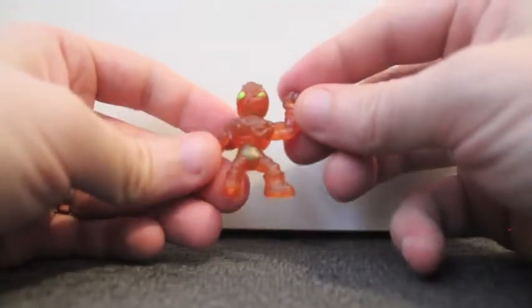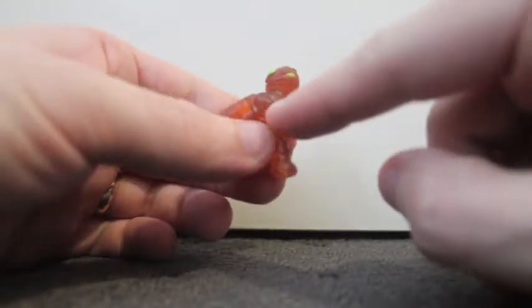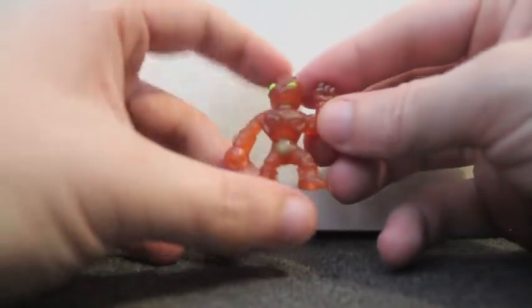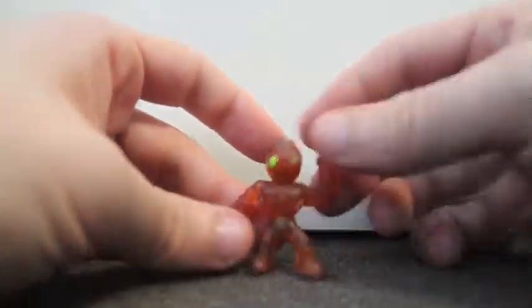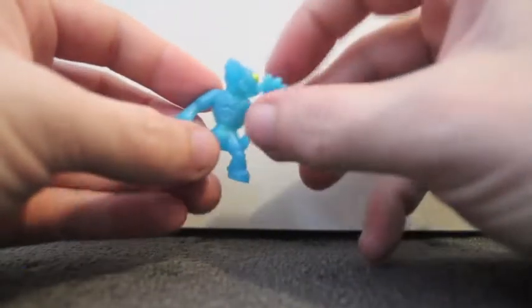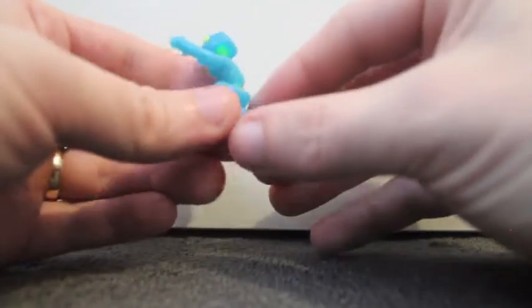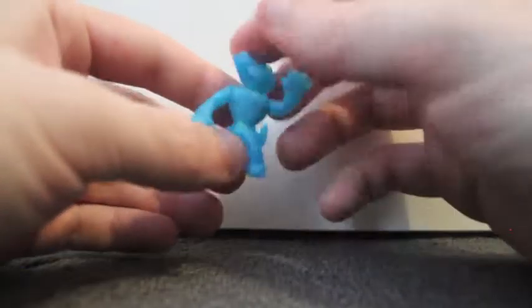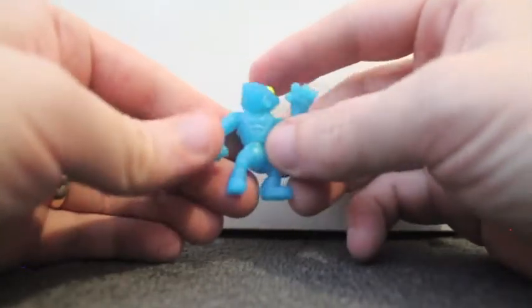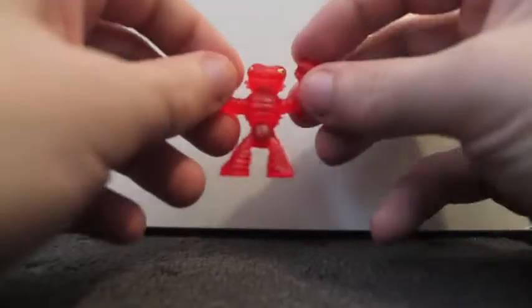Next up we've got another translucent — this guy is an Insectozoid and his name is Pesticide. Looks like he's a cockroach character. The colour suits him but he's got some little arms at the front you're not going to be able to see. Then another translucent — this is another Reptile of Rage and this is Death Roll, the alligator character. Sweet tail coming around the back and hooking around the side, awesome alligator head, and classic wrestling attire with two arm straps — very cool.